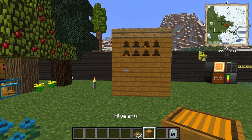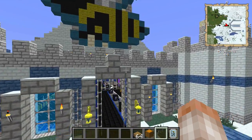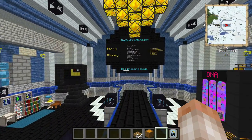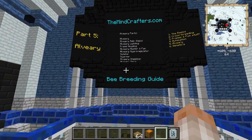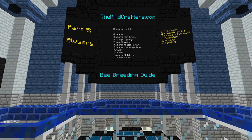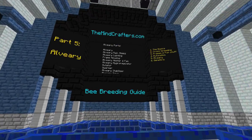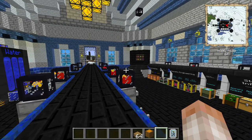Let's get into the cool ways you can modify the alviary, because there are a lot. Here's the full list we're going to go over: we already did the basic alviary block. Then we're going to talk about the rain shield, lighting, housing, the heater, fan, hygro regulator, the mutator, the transformer, the stabilizer, and the sieve — not necessarily in that particular order.